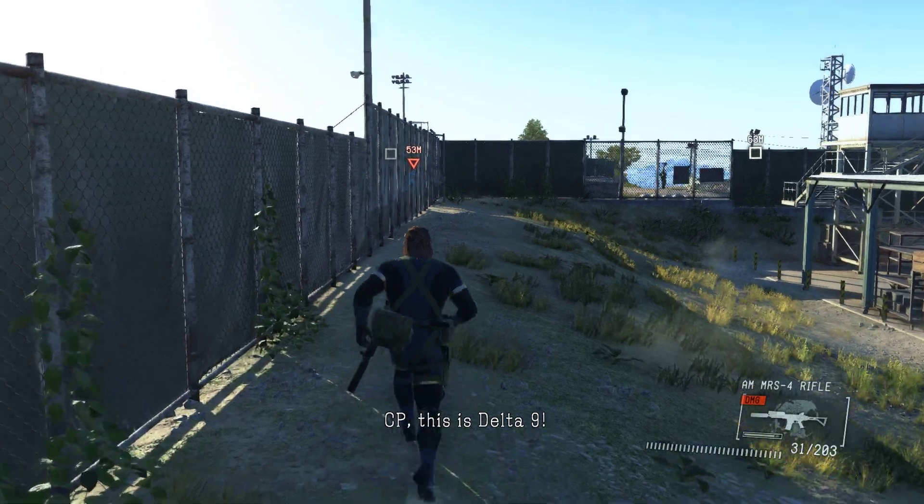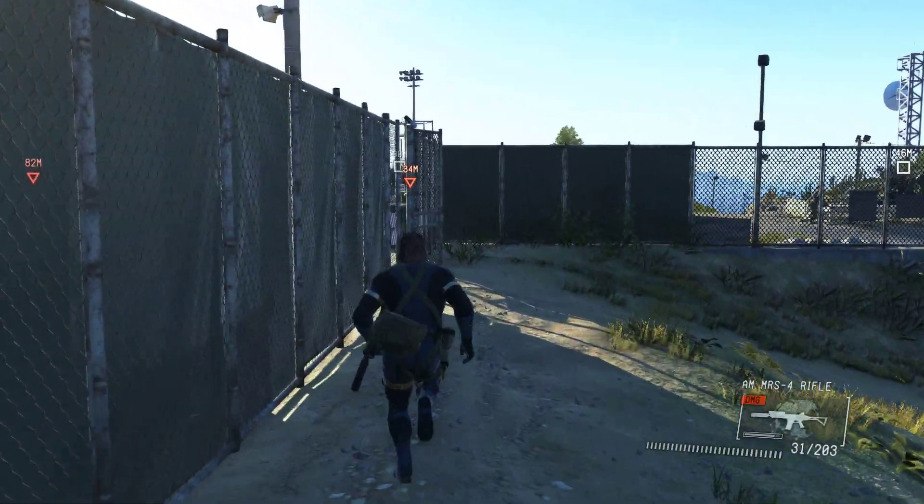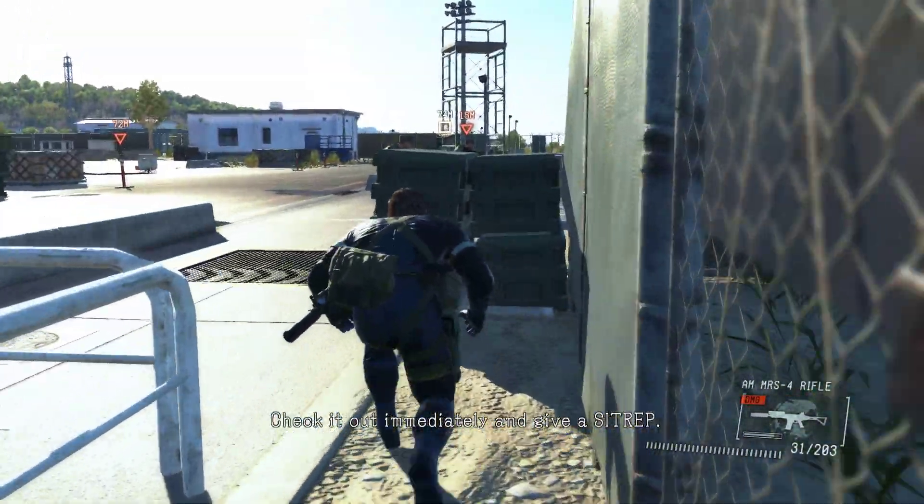CP, this is Delta-9. We got damage to an installation — it's an enemy attack. CP, over. CP, this is CP. Understood. Check it out immediately. Give us a sitrep. Out.